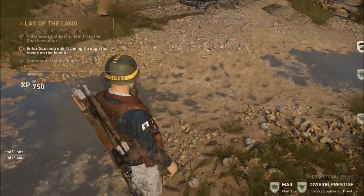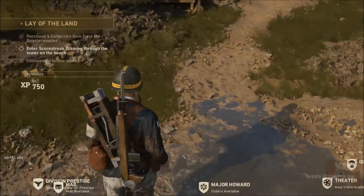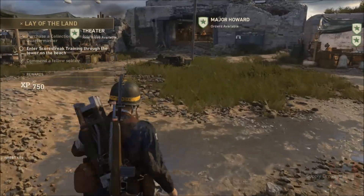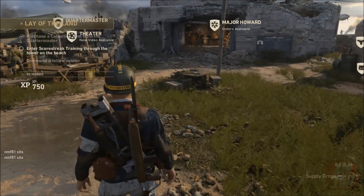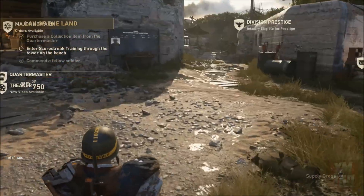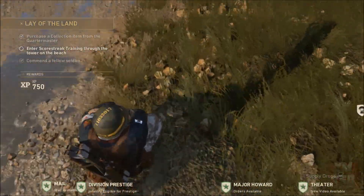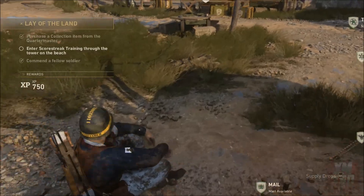You do need to have the sit emote equipped. What you do is go into the sit emote and then crouch and move forward at the same time that you're sitting. You've got to get the timing just right, but if you crouch and move forward at the same time as you're sitting, you'll end up getting into a moving sitting stance and it almost looks like you're driving around in a go-kart.